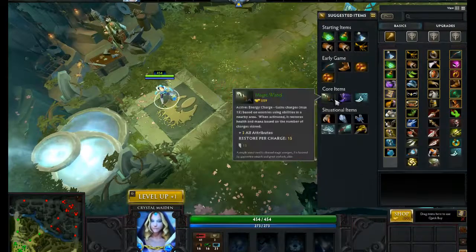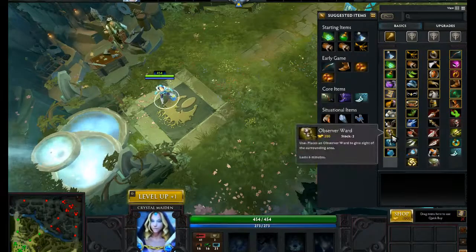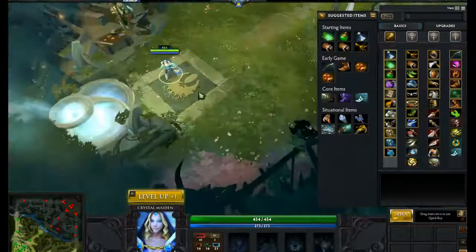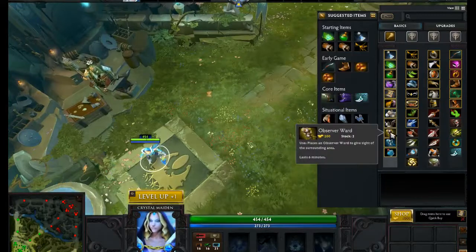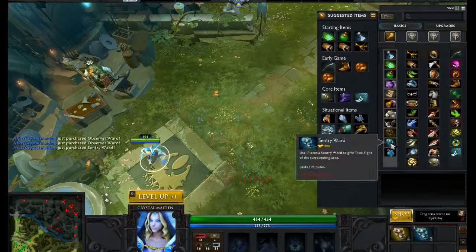For this guide, I am not buying a courier in the beginning because I have no teammates here. For the purpose of this demonstration, I am going to be buying just wards so I can show you where to place them.